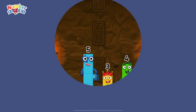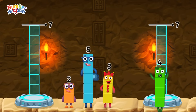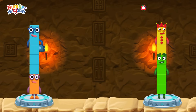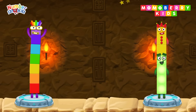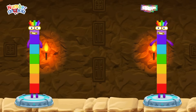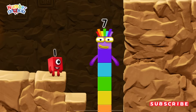Share the number blocks evenly to make two groups of seven. Four, three, two, five. You got it! Two plus five equals seven. Four plus three equals seven. Seven equals seven. I am seven. Excellent!